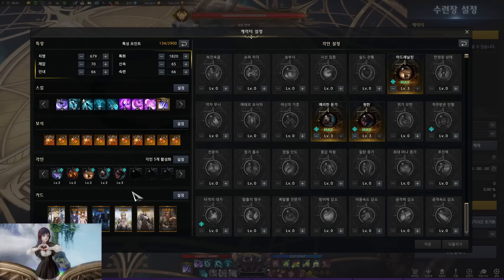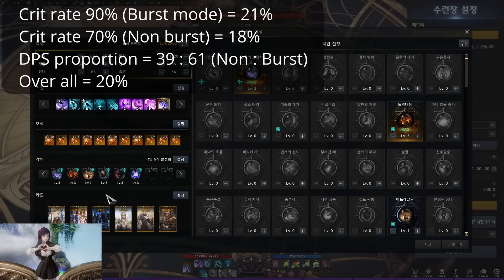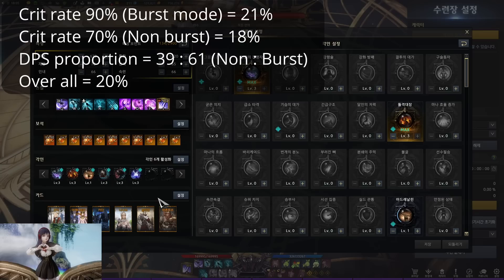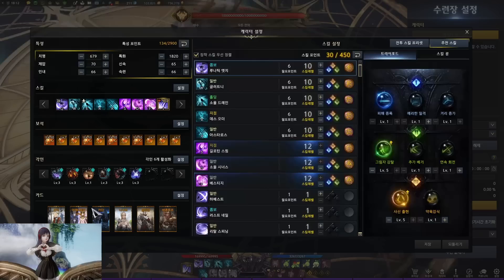For the engravings, for 5x3 you run class engraving, Raid Captain, Adrenaline, King Blunt, and Grudge as level 3. For 5x3 plus 1, lower Adrenaline to 1, and for the last spot run either Hitmaster, Supercharge, or Cursed Doll. The efficiency of King Blunt is 21% damage output when you're in berserk mode — more than Grudge — and around 18% when not in berserk mode, with around 90% crit rate with Hallucination. According to research, the DPS proportion between non-berserk and berserk skill damage is 39 to 61, so the overall damage output from King Blunt is around 20%, which is very high.